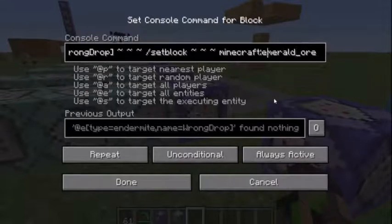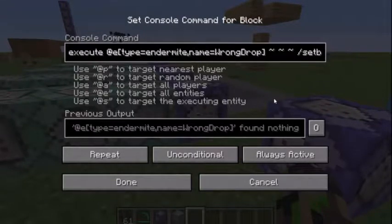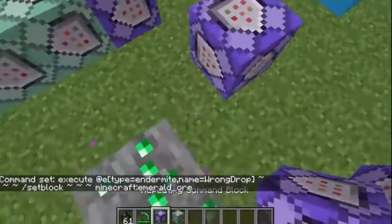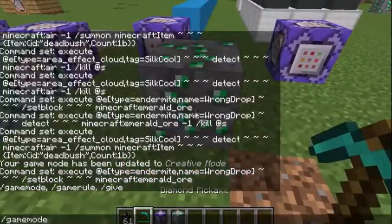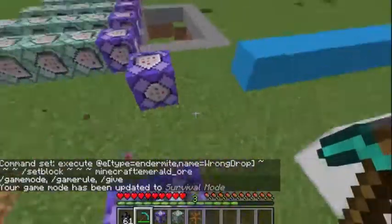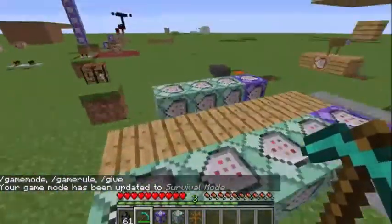So what this command does is when you place the endermite named 'wrong drop', it will set-block an emerald. So when you break this emerald in game mode 2, it will drop a dead bush — unexpected by the player, and if you did expect it, you have problems.